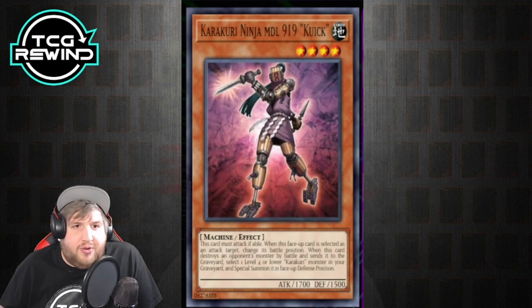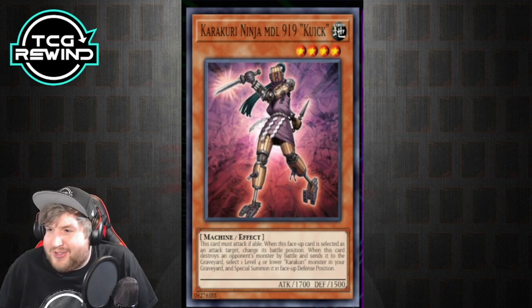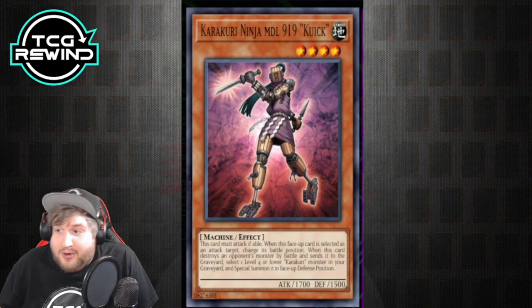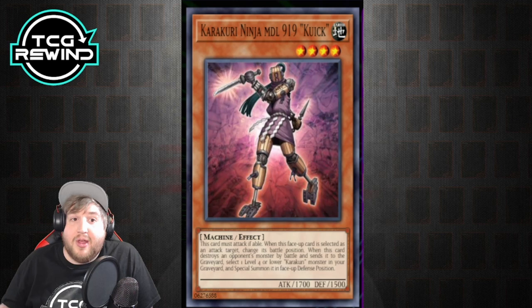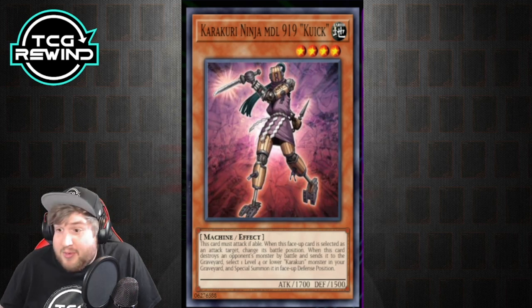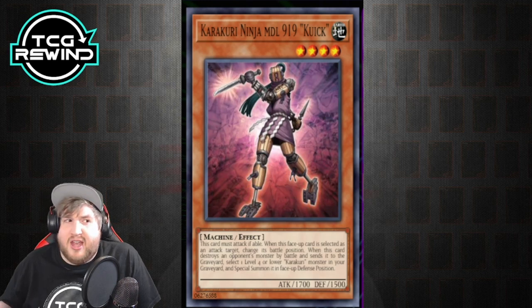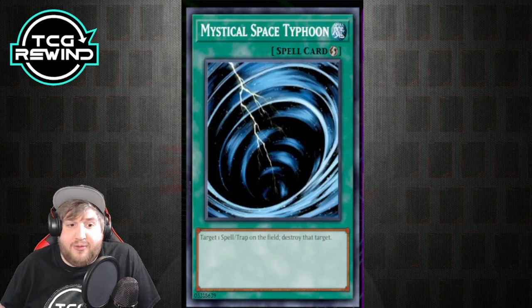Another card to talk about is Quick — a very relevant card. It's not necessarily a searcher or combo starter, but it can be. When this card destroys an opponent's monster by battle and sends it to the graveyard, select one level 4 or lower Karakuri monster in your graveyard and special summon it in face-up defense position. This is a great way to revive tuners from the grave and get a one-card synchro play if your opponent has something weak on the field.